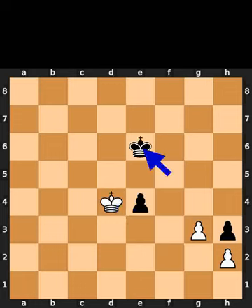White plays king to d4. Black plays king to e6. White takes the pawn on e4 using the king.